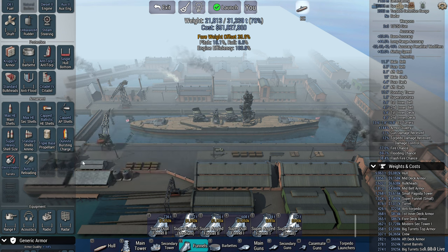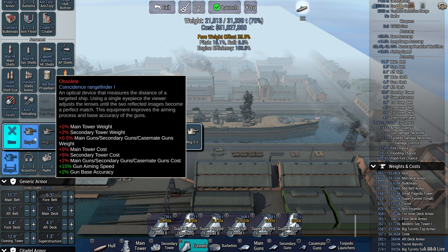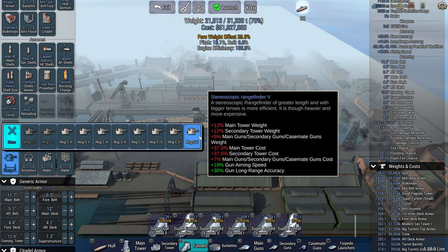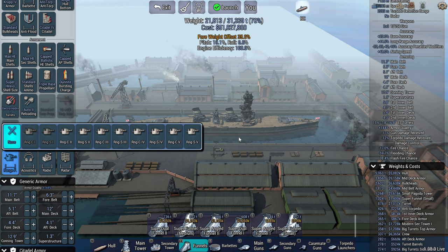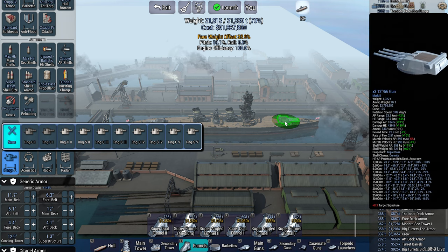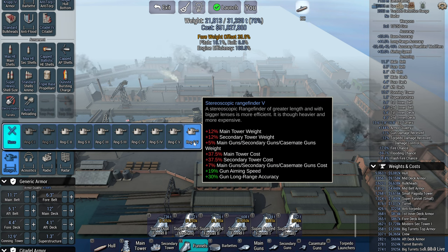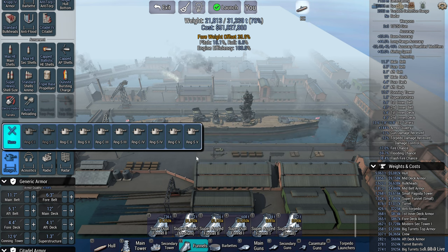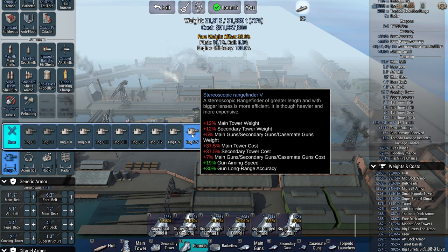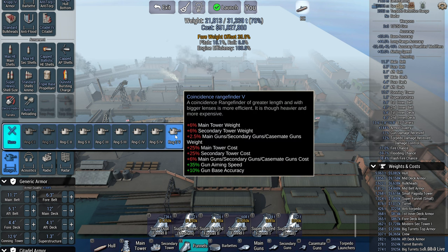For range finders, always choose coincidence — except I've recently learned that stereoscopic range finders are actually really good at 35 kilometers or further. If you're in 1940 with a ship you want to keep at max range firing at 35 km, go stereoscopic. Between 30 and 35 km they're virtually identical, so you might go stereoscopic around 30+ km. Less than 30 km, go coincidence.